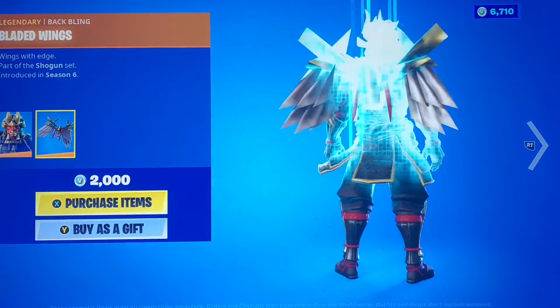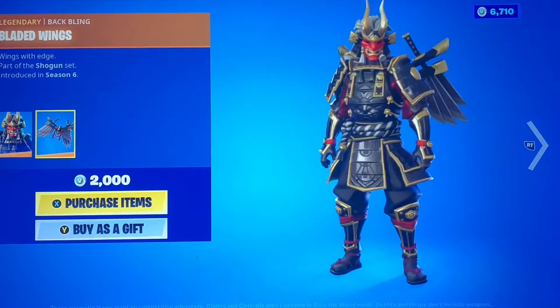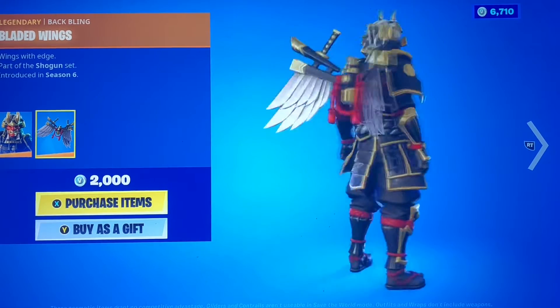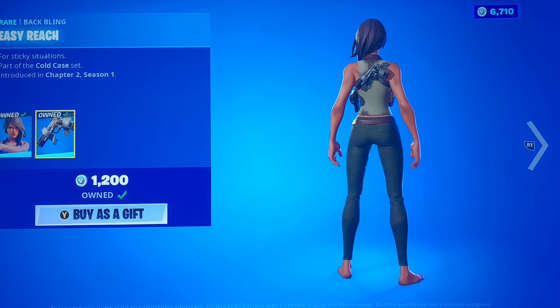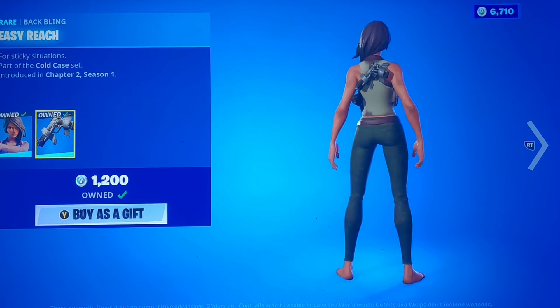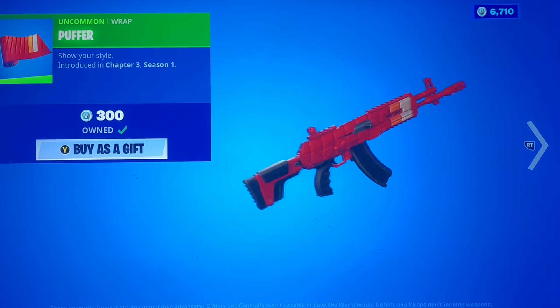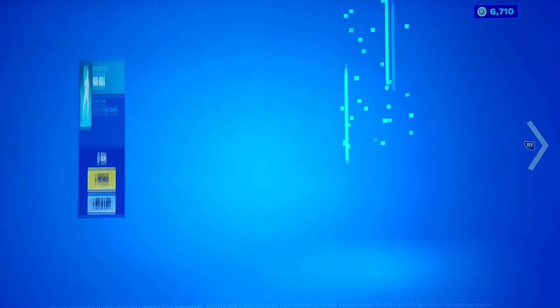And then in daily, we got Shogun with the Bladed Wings. Very nice. Classic skin, I think it's a little bit too bulky — maybe in-game is different. We have Flatfoot with the Easy Reach back bling. That one's a fun little back bling, like a little taped-up gun. We have the Puffer Gun Wrap, basically like one of those winter puff-up jackets. Definitely cool.